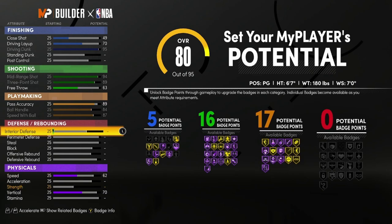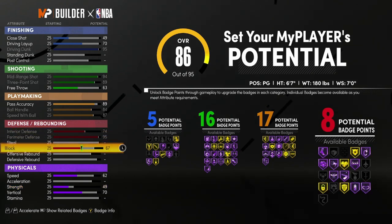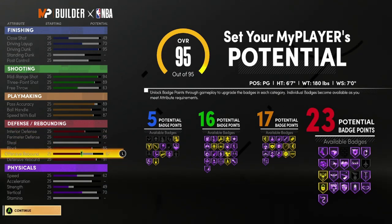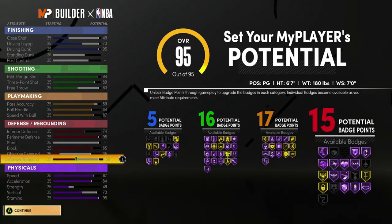Now on to the defense. I'm going to go ahead and put interior defense to a 74 — I do not need to max it — and I'm going to put the perimeter defense to a 95. Put the block up to an 85, and I have 15 Hall of Fame defensive badges. What is going on — and I still got points left. 95 dunk, I could dunk, I could shoot, I could dribble, I could defend too.